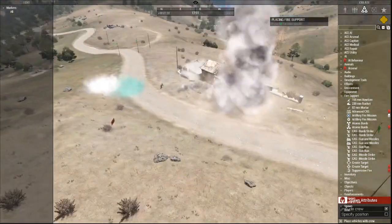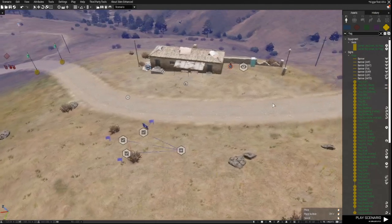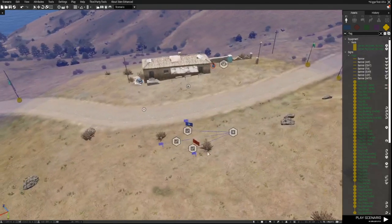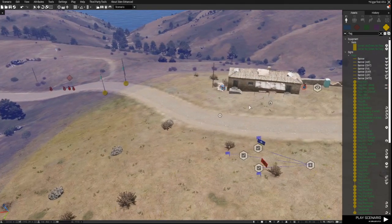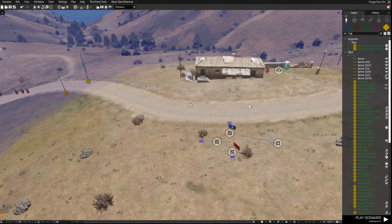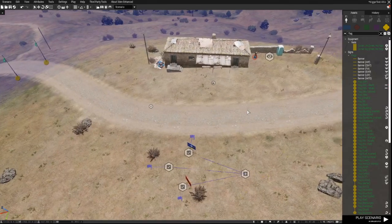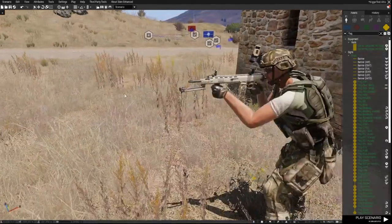You can chain these triggers to each other, and actually have multiple of them chained together. I have made a video on how exactly to chain triggers together. You can also chain them to waypoints, other conditions set with scripts, destroyed units, or event handlers. I recommend checking out the SQF script commands and the Arma 3 official Discord. You can also look at the other tutorials I have online.